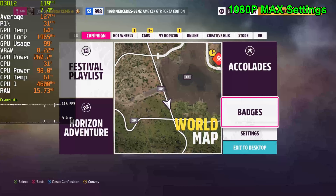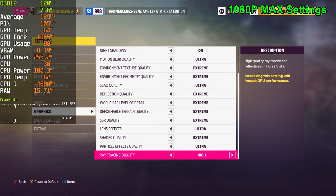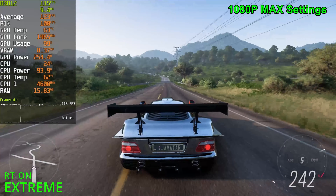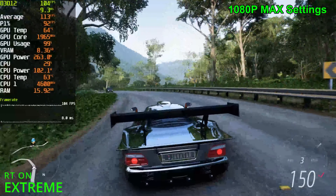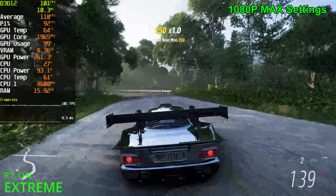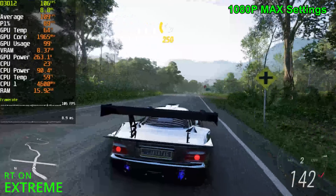Now enabling RT — I'm going to jump straight into extreme. I've done the benchmark numbers already and I'll show that at the end of the video. Jumping straight to extreme, we're going to see a decent FPS drop to the 110s. Here's the thing about the ray tracing in this game: I originally thought it was reflecting everything onto the car itself, but in reality, how it works is it's reflecting the car onto itself.